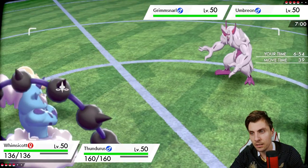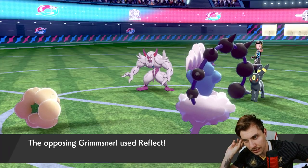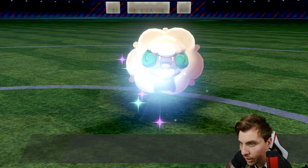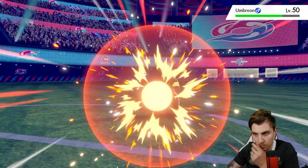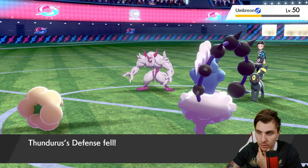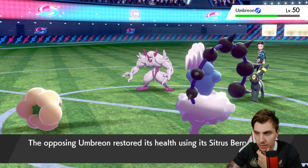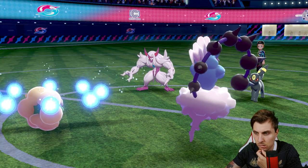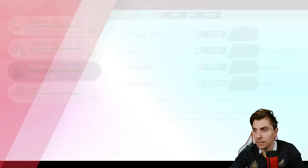This matchup is very difficult with both Umbreon cutting down Calyrex's ability to perform and Grimmsnarl on top making things very hard very quickly. I'm not going to Dynamax here — I'll use Dazzling Gleam and Superpower to get damage on Umbreon. There's always a risk with Grimmsnarl of an Eject Button Trick. We see Reflect come out, decent damage from Dazzling Gleam, and Superpower does nice damage. But Foul Play in return hurts. Umbreon activates Sitrus Berry.